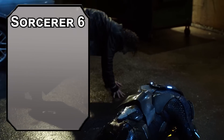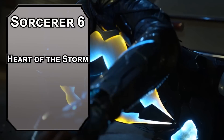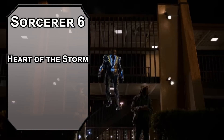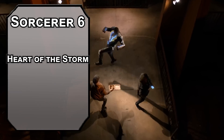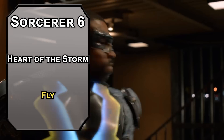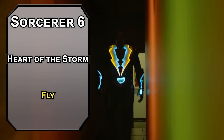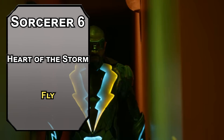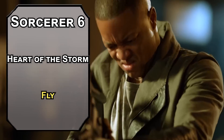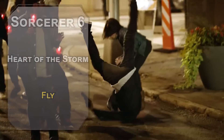6th level Storm Sorcerers get Heart of the Storm, giving you resistance to Thunder and Lightning damage. You also shoot off Lightning or Thunder damage every time you cast a Lightning or Thunder spell of first level or higher to a creature within 10 feet of you — damage equal to half your Sorcerer level. For this level spell, Fly gives a creature a flying speed of 60 feet for up to 10 minutes depending on your concentration. Use it on yourself — you're the one who's flying.